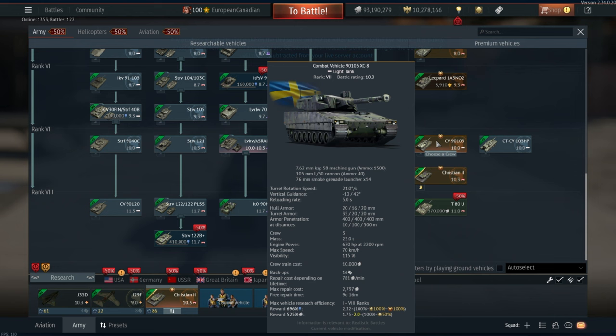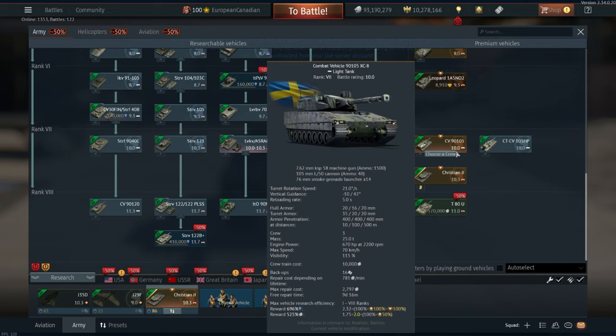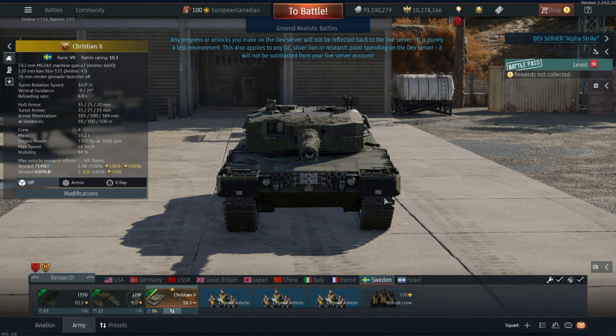Because this is just a Leopard 2A4 — it's exactly the same as two of the others you can already play. The CV90105 gives you something unique: it gives you better thermals, a really good autoloader, better gun depression, scouting, and all of these different things. Whereas the Christian 2 just gives you more of the same — more of the stuff that you've seen before, and more of the stuff that you can already grind in the tech tree.